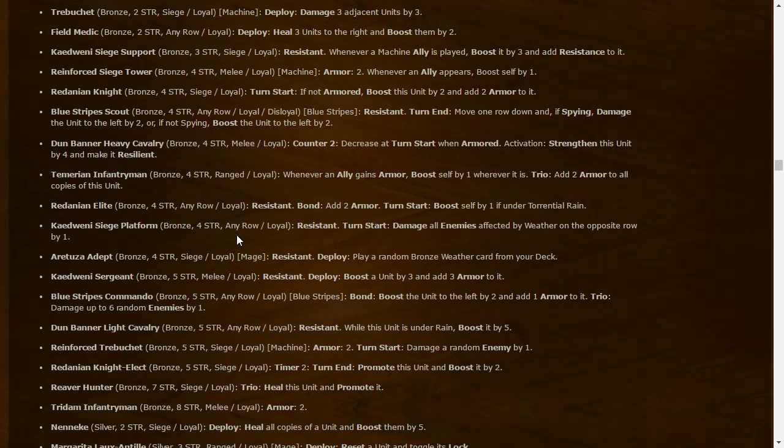Dun Banner Heavy Cavalry: four-strength melee Loyal — countdown two: decreases each turn when armored; activates to strengthen by four and make resilient. So it becomes an eight-strength unit that sticks around for next round — just need guys that give you armor. Merion Infantryman: four-strength range Loyal — whenever an ally gains armor, boost self by one; Trio: add two armor to all copies of this unit. Trio and Bond are still unknown keywords.